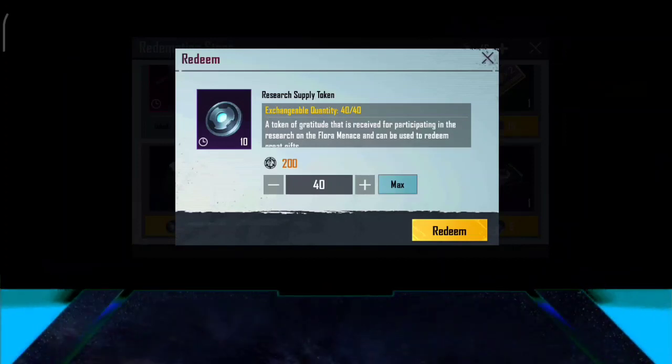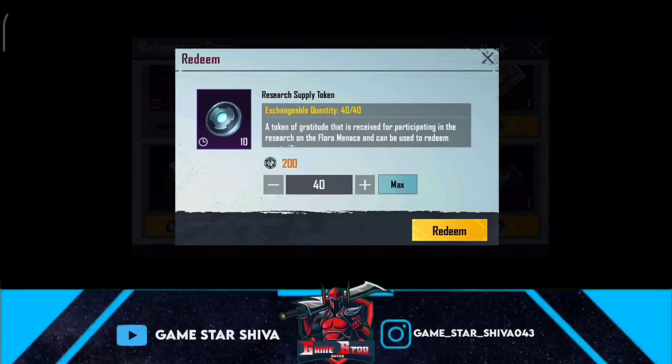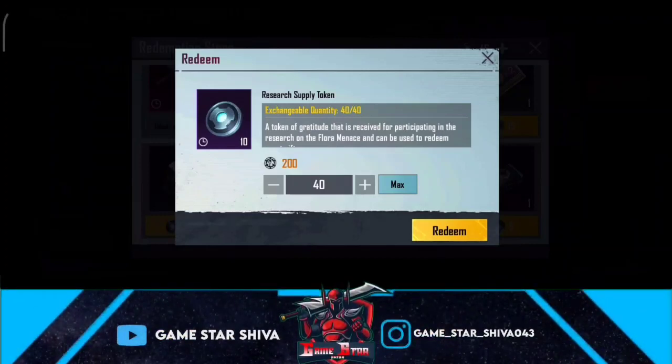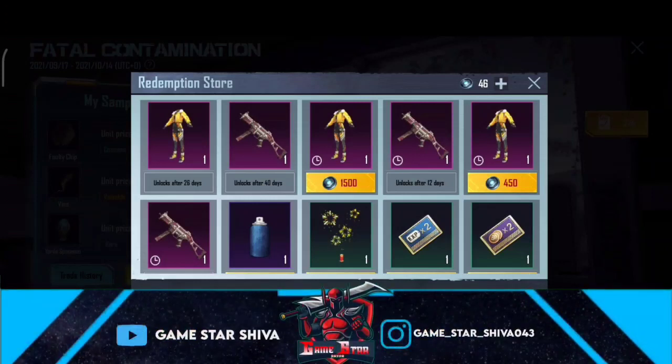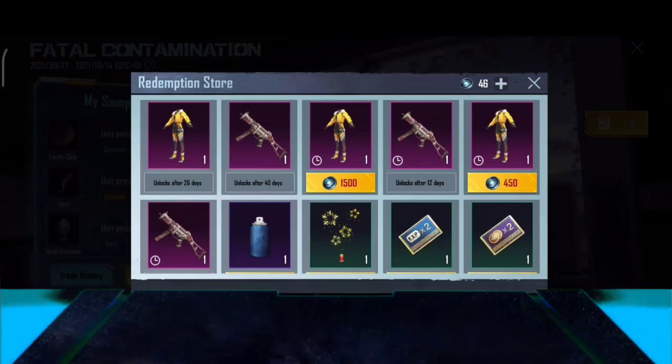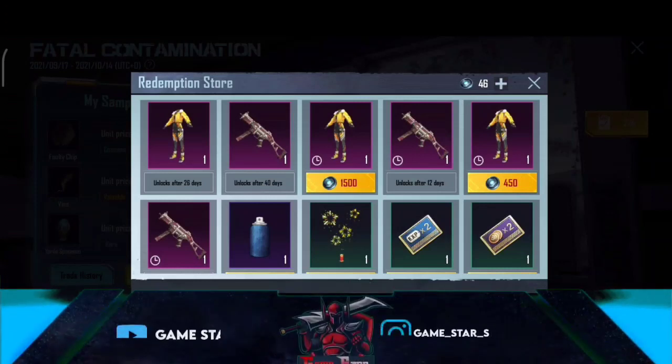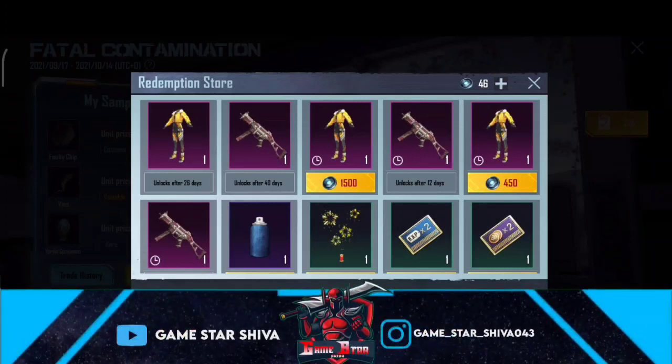We can use the redeem option for 40 tokens. We can use extra points. We can use shop-up to redeem rewards. You can trade these tokens for free. You can get them any time, so use these tokens to shop more and calculate the tokens. If you already have the points, you can get them at a lower token cost.